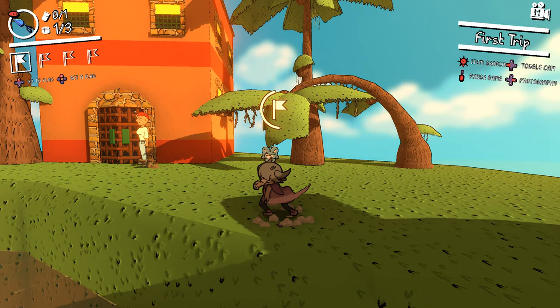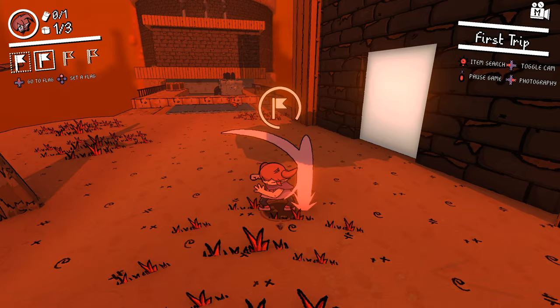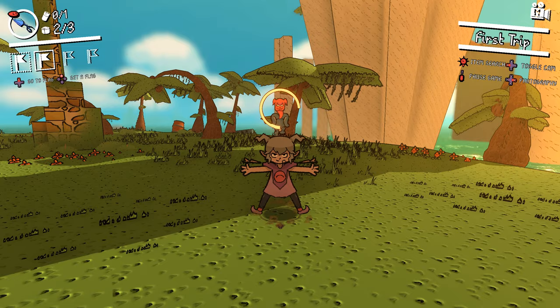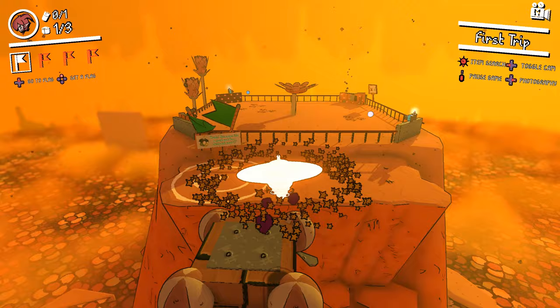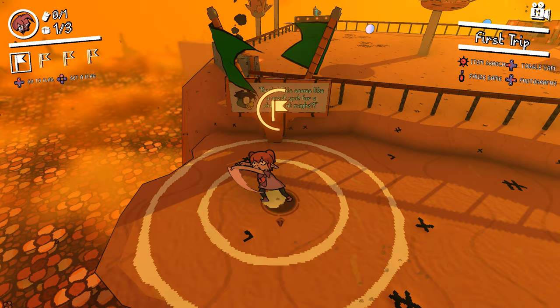One of my favorite mechanics unique to Demon Turf is in the name. You can set your own checkpoints, or turfs, to teleport to anytime or respawn at if you die. With infinite lives, all you lose for falling is time, so having a quick recovery point is useful indeed. The game will have suggested locations to plant your flag, but you can set them anywhere there's room and warp between them whenever you see fit.